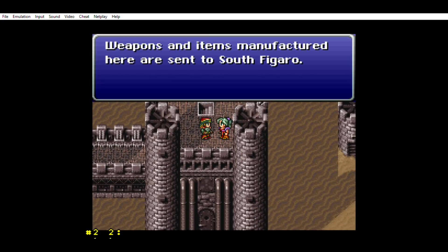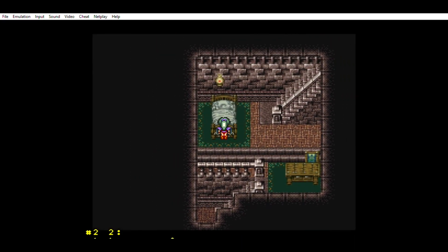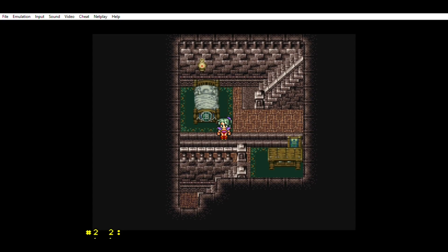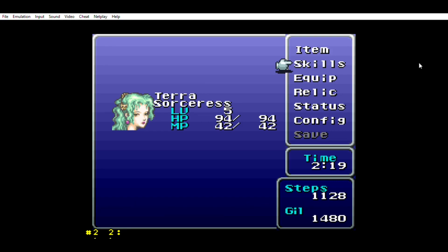What do you have to say, mister? Weapons and items manufactured here are sent to South Figaro - so there's a place known as South Figaro. I'm going to stand by this bed and leave this episode here. I'm going to create a save state so I don't actually mess up. Let's save position for this game. And that shall do it for this episode - I'll see you guys next time in episode three. Bye.